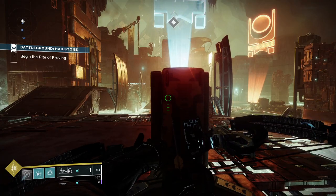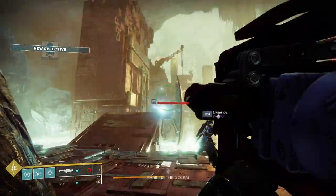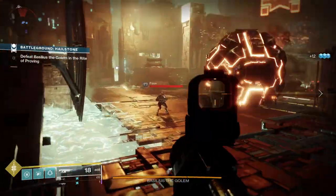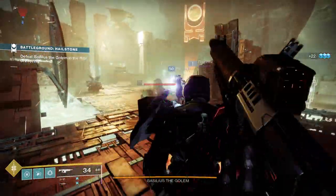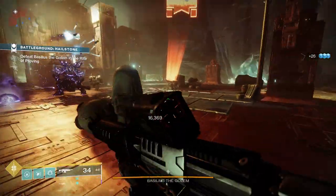Charge with light builds are good for all kinds of PvE content like strikes, nightfalls, battlegrounds, legend and master lost sectors, grandmaster nightfalls and also raids too.